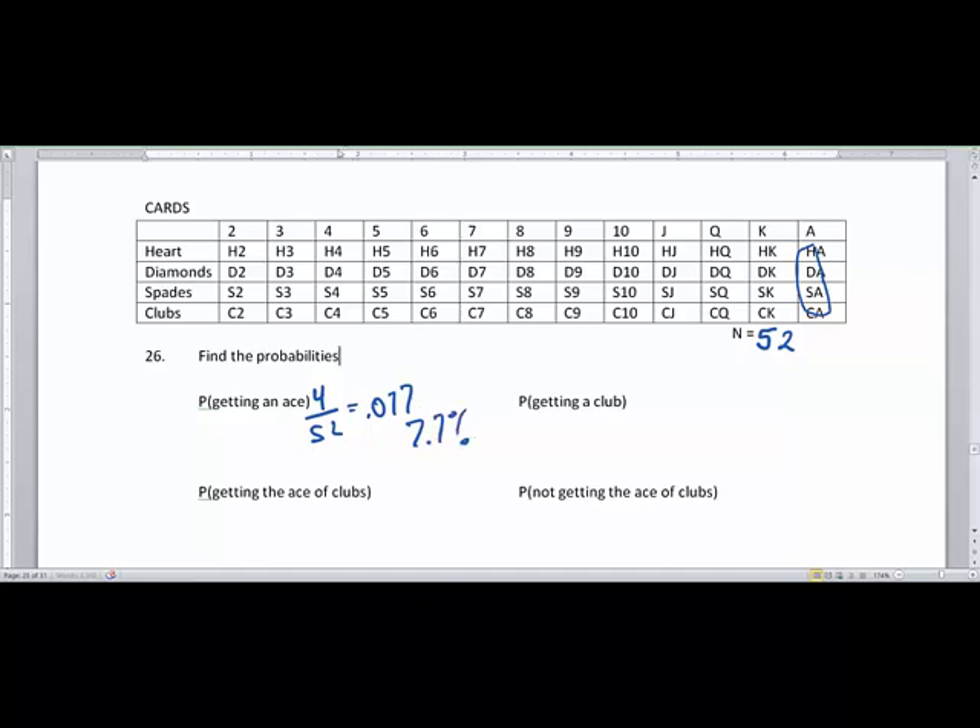Getting an ace is a little tougher than just getting a club, because there are many different clubs you can choose from. Since there are 13 clubs, the chances of getting a club would be 13 out of 52 — a quarter of the deck — 0.25 or 25 percent.